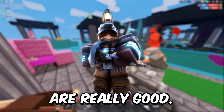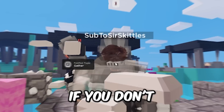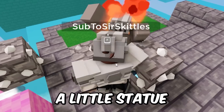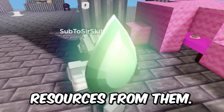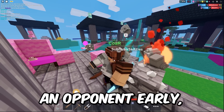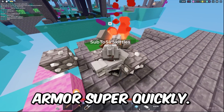The Miner Kit is a really good early and late game kit for getting resources quickly and out-gearing your opponent. When you kill someone, you get a little statue that appears on your screen, and then you can mine them to get extra resources from them. This is a really good early game kit because if you manage to kill an opponent early, you can get a ton of resources and buy armor super quickly.